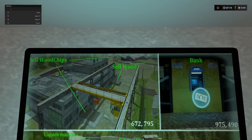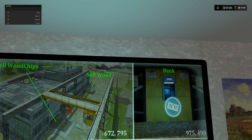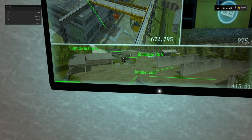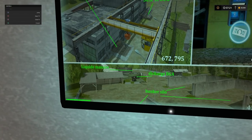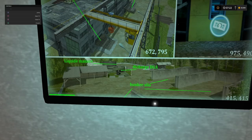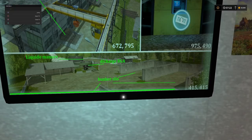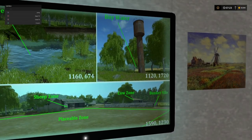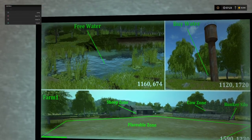At this particular sell point, we have a place to sell grain, where we can buy seed, a place to sell bales, grass and hay, and another place where we can pick up some fertilizer. On to the next sell point - this is the lumber mill. You can see where we can sell the wood itself, where we can sell wood chips. There are actually two locations to sell wood chips and two locations to sell wood as well. A cash point is shown on there. And then a BGA shows you where you can actually collect your digestate from.